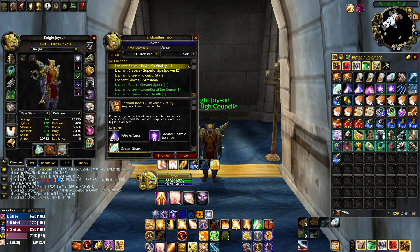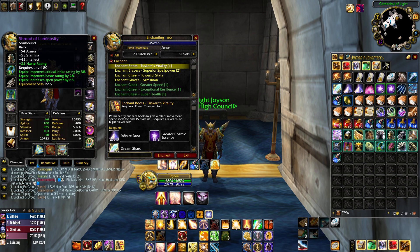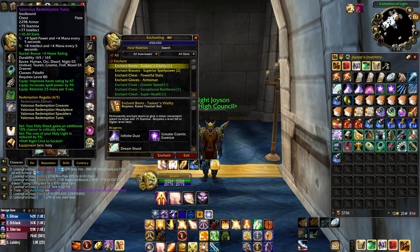On the cloak you gotta find an enchanter — the cloak enchant is super easy, like every enchanter that levels past 400 is gonna have it, so you might as well not even tip them. It's 23 haste, just because haste is the best secondary stat with crit following after. So you go maximum haste on the cloak, and of course the cloak also has critical strike and haste.